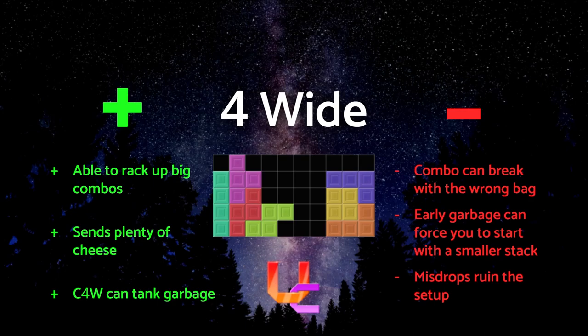4-wide in any game is able to rack up huge combos, going upwards of 20 and sometimes even more in games like Puyo Puyo Tetris. They send plenty of cheese being that it's groups of garbage sent at a time. The difference between a side 4-wide and center 4-wide is that center 4-wide allows you to tank garbage without topping out, as you can only top out from the middle of your board. If you don't have a good bag during the 4-wide, you may be forced to break your combo. If someone sends early garbage using an opener like TKI, you may be forced to trigger your combo early, which sends fewer lines. If the 4-wide is misdropped, it ruins the whole setup.